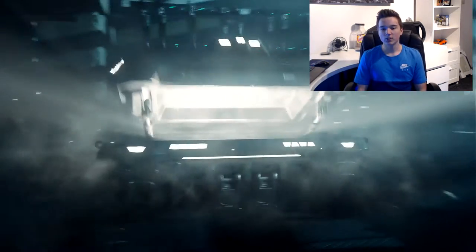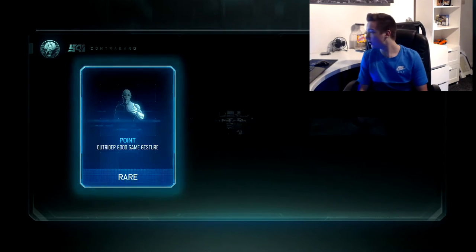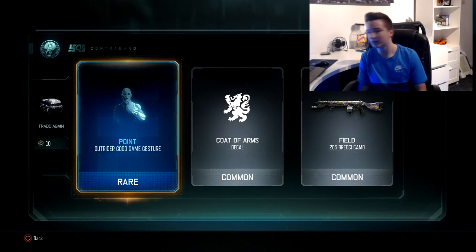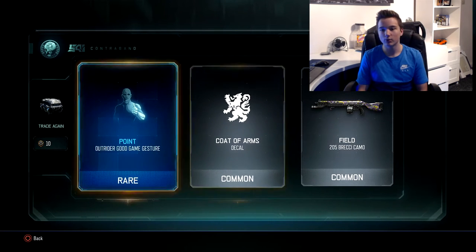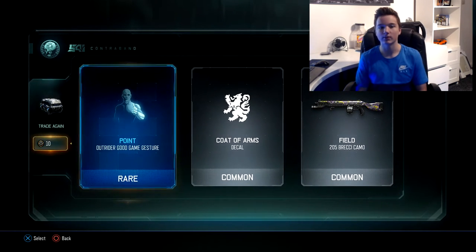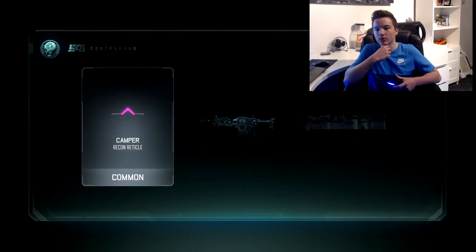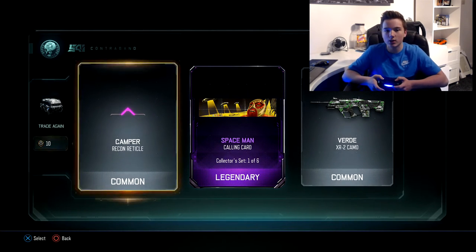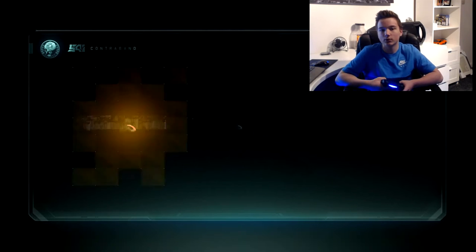Alright, the first crypto key. Hopefully I'm recording — if I'm actually not recording, if something lags or anything, that's going to suck. That actually looks okay... no, it looks crap actually. I mean there's actually a couple of common supply drop things that you could get, common camos. Some of them actually look really cool.